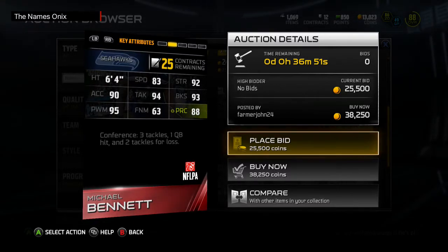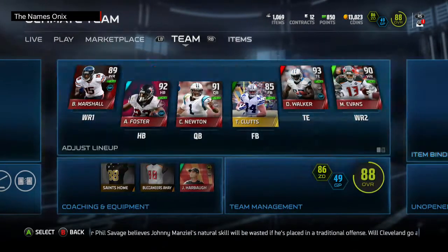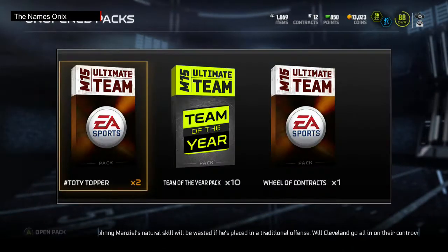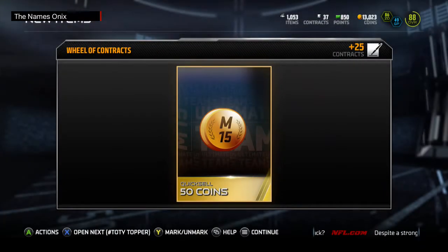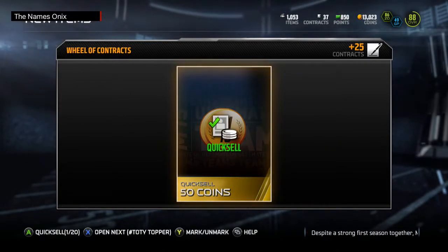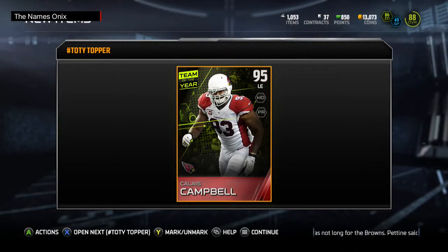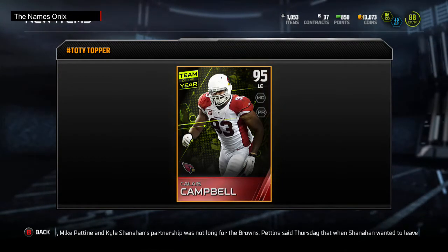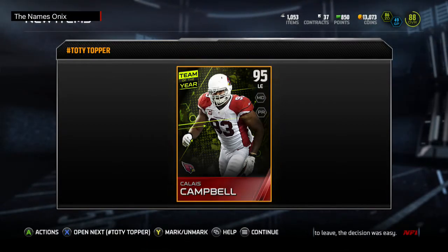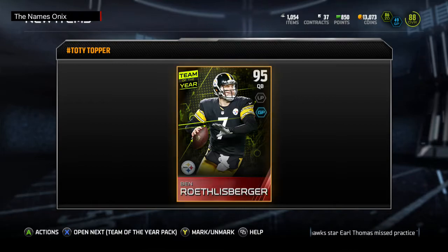I'm gonna go ahead and pull those two bundle toppers while we're here — the bundle toppers are just Team of the Year players. I didn't know I had this pile of contracts, I'm running out of contracts. 25 contracts — yay, whatever. Pulling these two Team of the Year toppers now — hopefully we can get somebody good. Calias Campbell: not bad but not great. One more topper pack — come on, Murray, Keekley, or Joe Hayden, any of those.